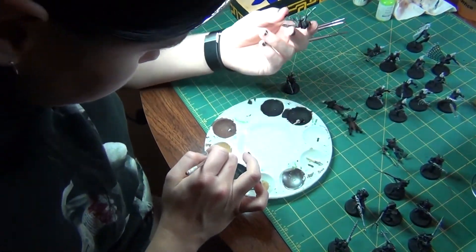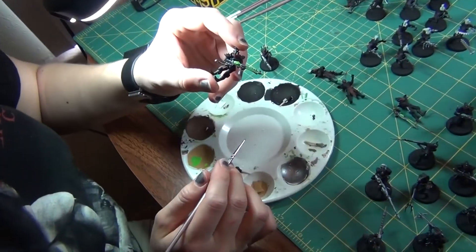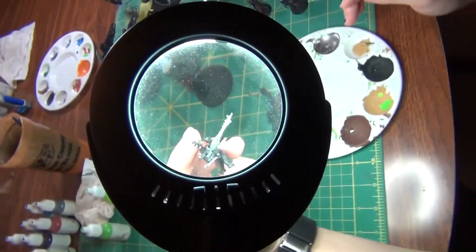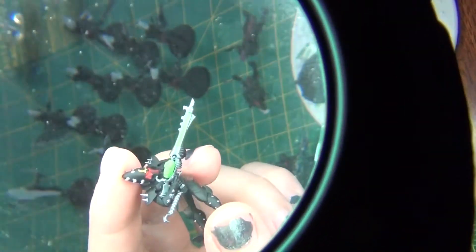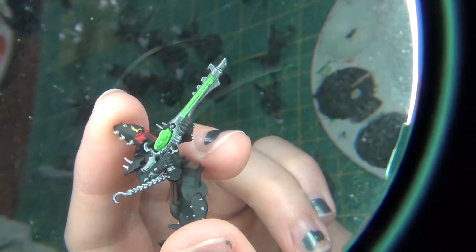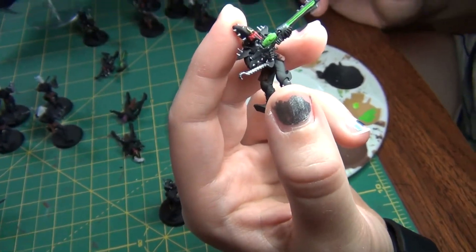We're painting gun parts green. Look at that — you got a good shot. There's the little bubble green, and the inside of the gun. Move it a little closer because it's kind of cloudy.